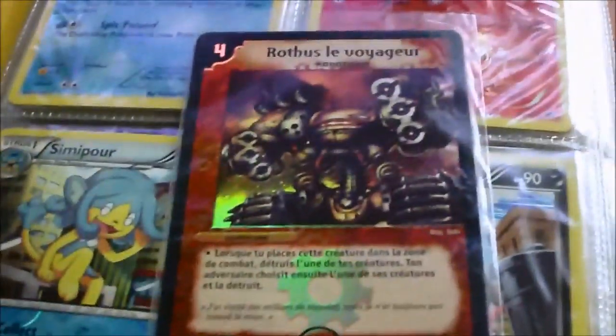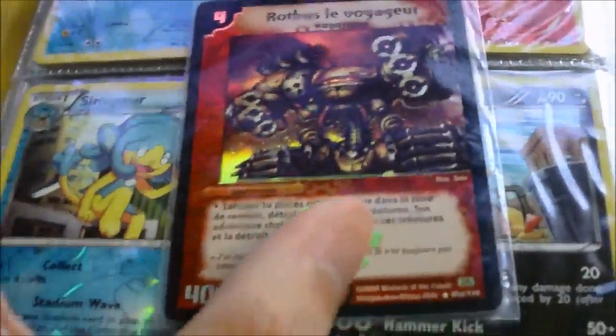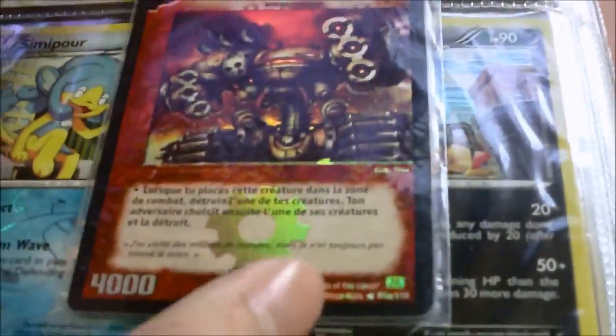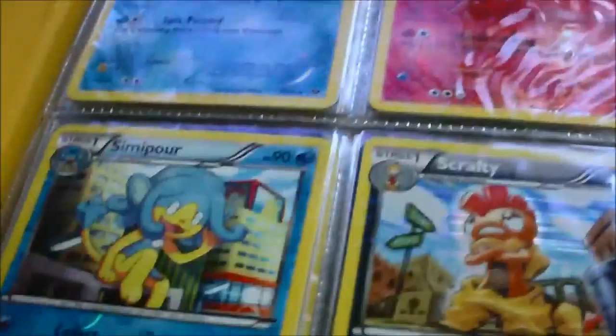Pricings are different for this binder. First up, we have this random French Rothes the Voyager card. This one is going to be a dollar, and it won't come in this sleeve — it'll come in a proper sleeve.